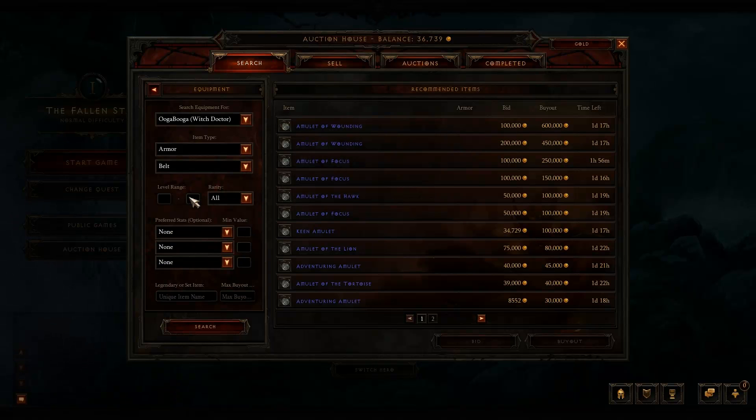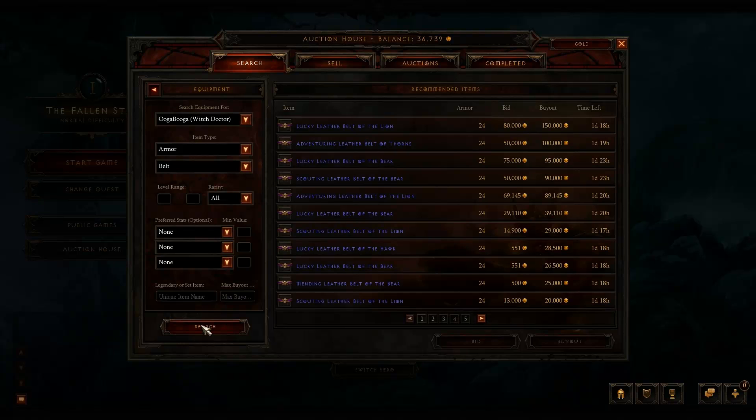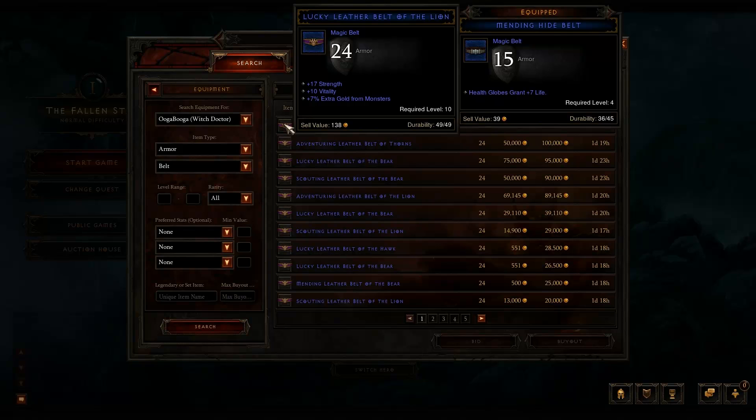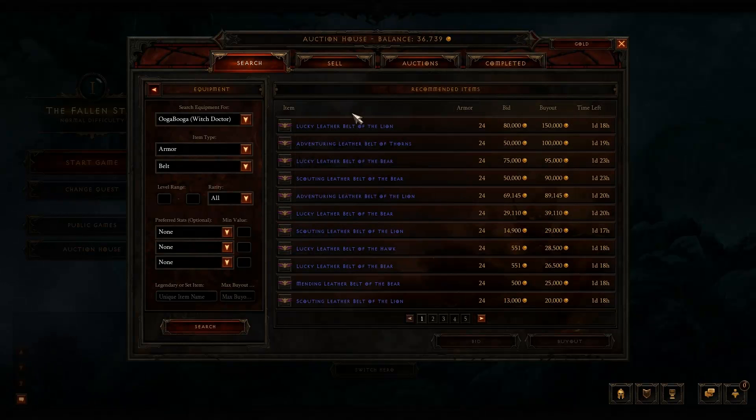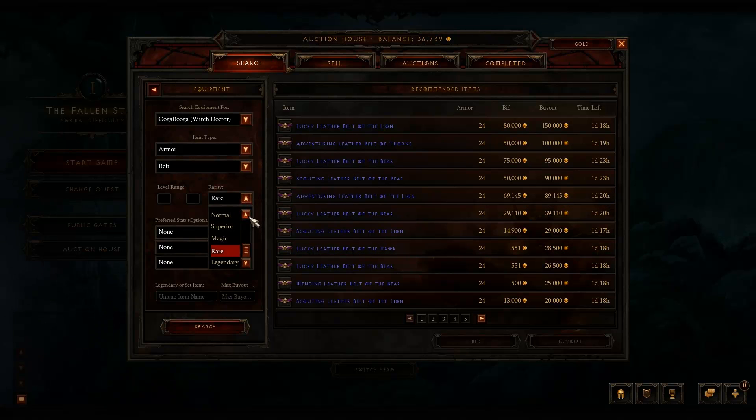We'll switch to something else — let's go to belt. Search, and you can see the belt results there. It also shows you what you currently have equipped on that character, which is very useful. You can just scroll down through here and look for stuff that you want, or you can select by level range. You can also filter by rarity — though that doesn't look like it's completely working right now, so I'll leave it alone for now.